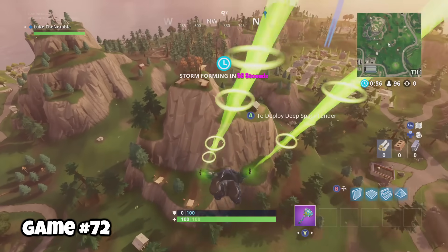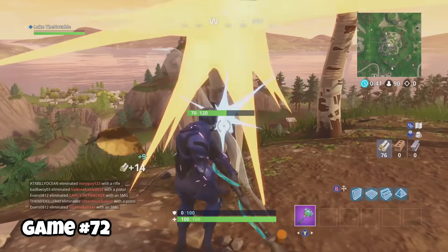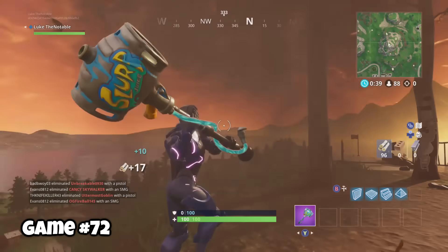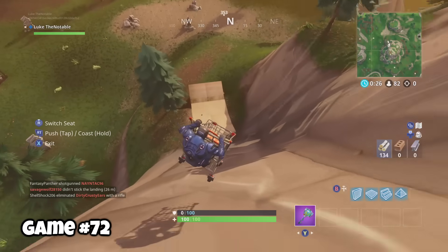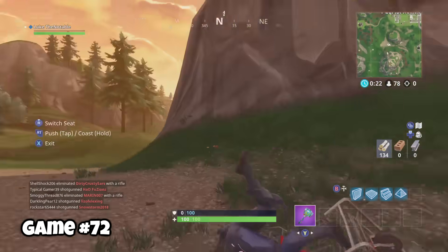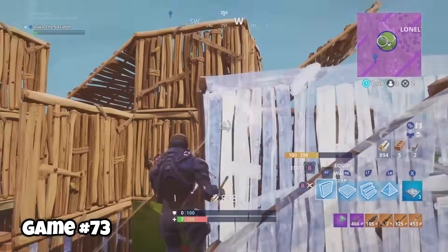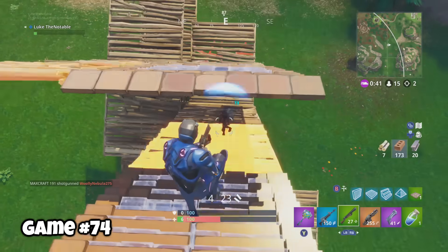To the southwest of Pleasant, you'll find a large mountain with shopping carts on top. It's not a great drop — chests can spawn there but they're kind of rare. In this game I didn't get any, but you can shopping cart pretty far, which is kind of fun. Here I probably could've lived if I just kept building.